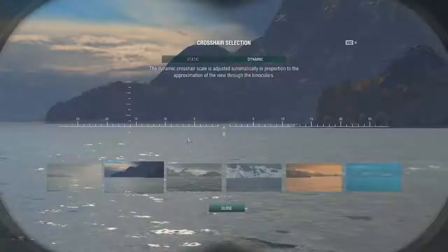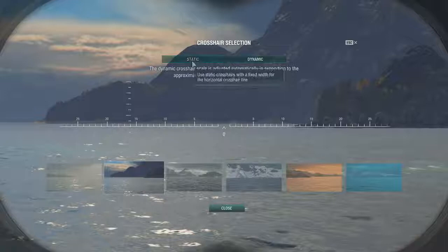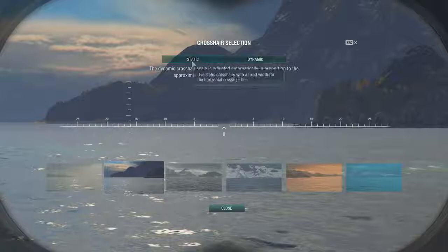The other thing is you'll want to go to Select Crosshair. You have two crosshair options: static and dynamic. With static, you have a few different types you can swap between, but this crosshair does not change whether you're fully zoomed in or only partially zoomed in. You actually have three or four different levels of zoom when you go into your binocular aiming mode.